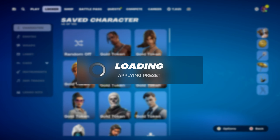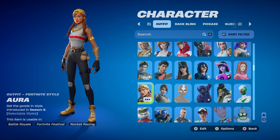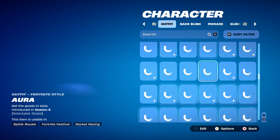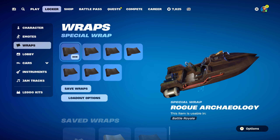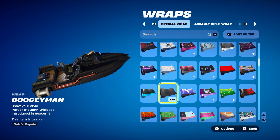Combo number three uses Aura, introduced in Chapter 1 Season 8, available from the item shop. This is how the backbling looks with the skin — works perfectly. The pickaxe is Catwoman's Grappling Claw, a DC series pickaxe from the Batman Zero Point set, introduced in Chapter 2 Season 6 — Catwoman Zero's pickaxe, fully blacked-out design. The weapon wrap is Boogeyman, from the John Wick set, introduced in Chapter 1 Season 9 — also fully blacked-out, matching the Gold Token backbling. You earned this wrap from the Wick's Bounty Challenges.